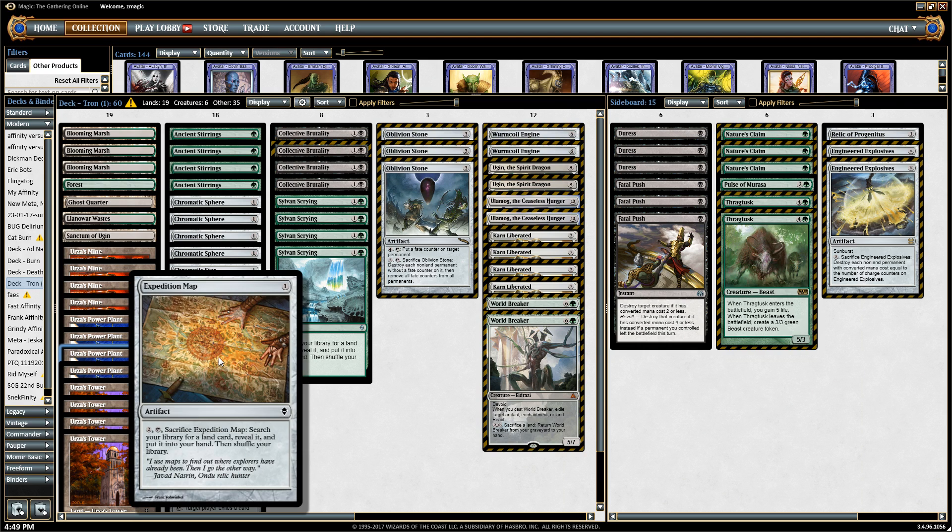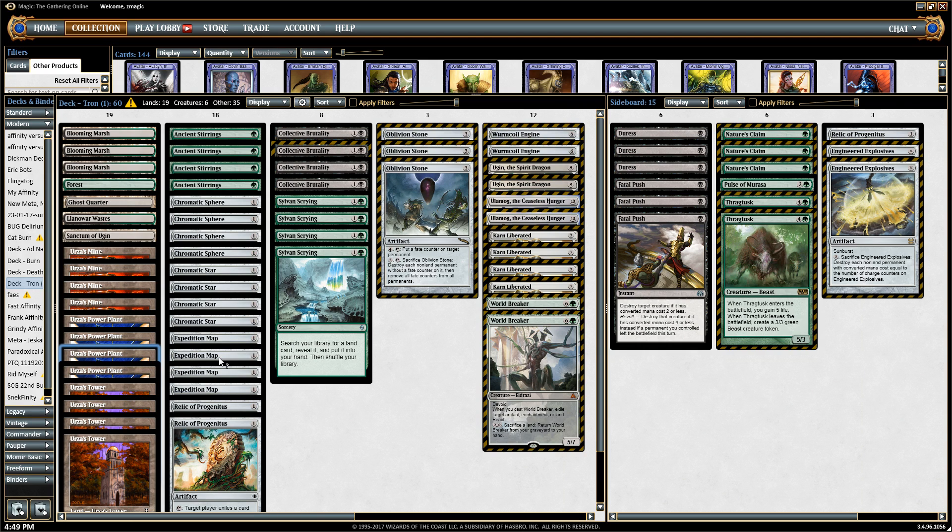Expedition Map is key for getting your Tron pieces together. It can find the third Tron piece so you have Tron on turn three — by playing one Tron piece, playing Expedition Map, playing another Tron piece, and then cracking Expedition Map for the third Tron piece.